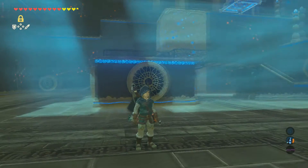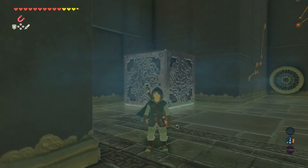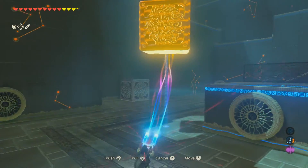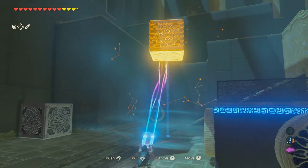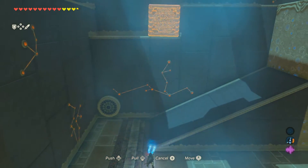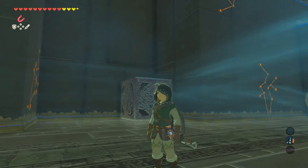All you've got to do is use stasis to stop it before it gets up there. We're gonna get magnesis out, grab these two blocks, and run them to this ledge over here and make a little bridge over the gap. The chest is right up top — you'll see it once we get up there.